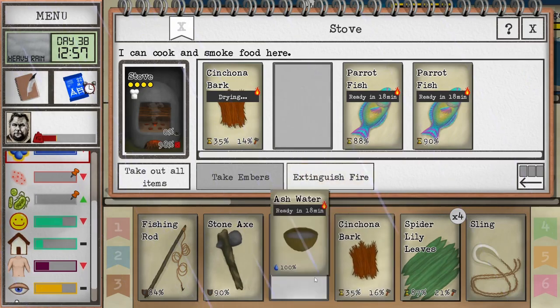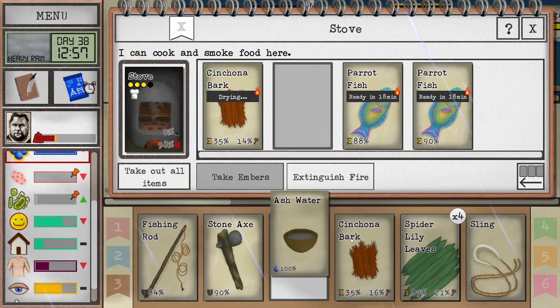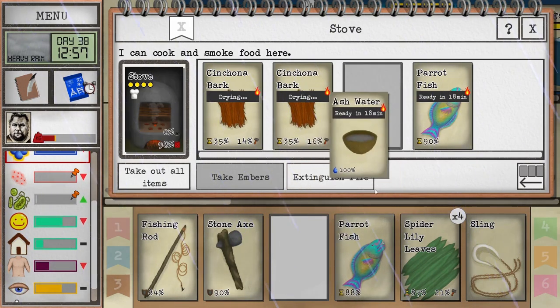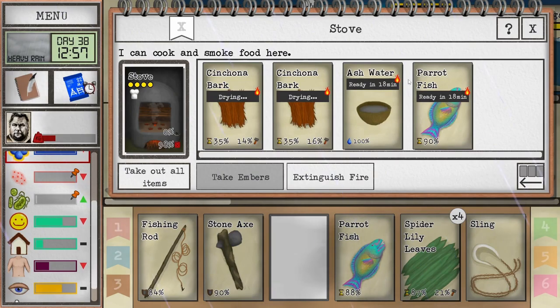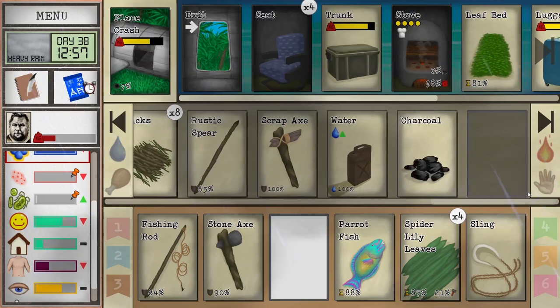I always forget how to make soap. It's one of these weird things where you have to do a whole bunch of things. So it's ashes into water, you boil it to get lye, and then you can combine them. Before, you used to get soapy water, like a pre-soap.